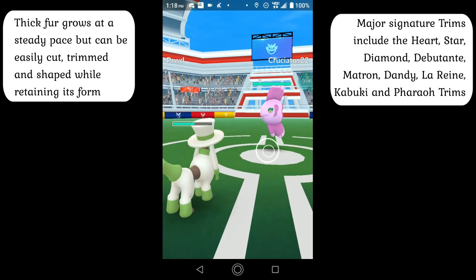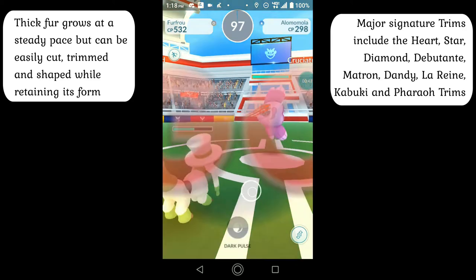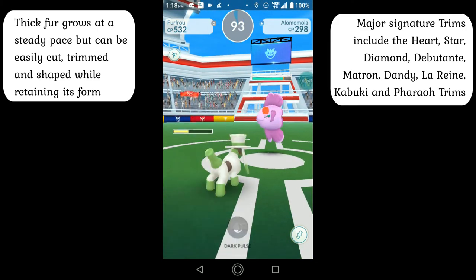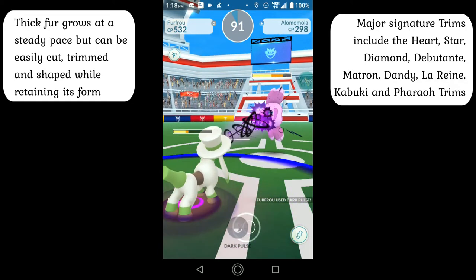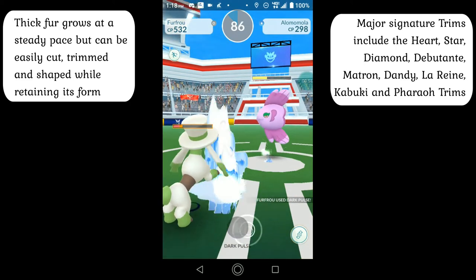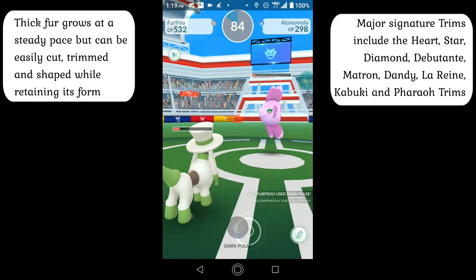There are a total of nine major trims that can be found within the Kalos region alone, where they are designated as Guardians of Royalty: namely Heart, Star, Diamond, Debutante, Matron, Dandy, Larine, Kabuki, and Pharaoh — and dozens more exist across the entire planet with some minor local variations.